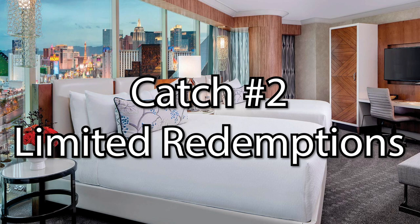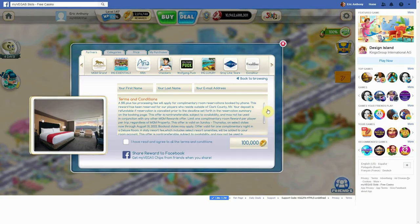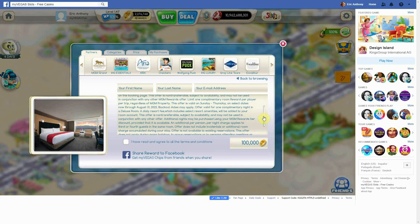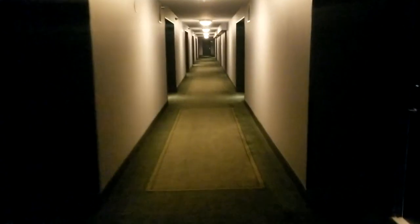Catch number two: you're limited to one comp room reward per player per trip. There has to be at least a week between bookings, and you can't repeat a room within 30 days either. Basically, if you redeem a one-night room reward at Park MGM, you can't redeem another comp room reward for at least a week. Additionally, this counts towards one of your three premium rewards that you get as a MyVegas player. So if you've used any other two premium rewards, you won't be using comp rooms for another 30 days, and you can't have another one-night comp reward for Park MGM for at least 30 days.